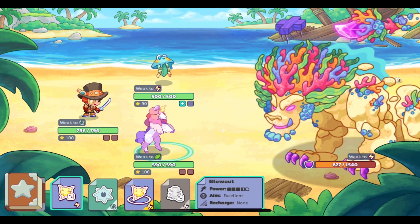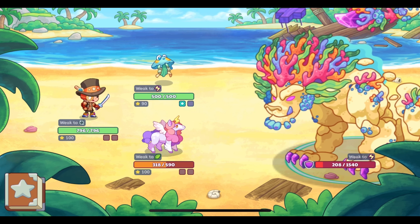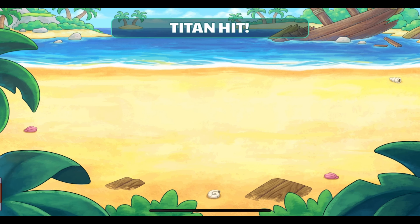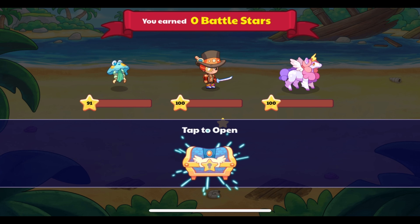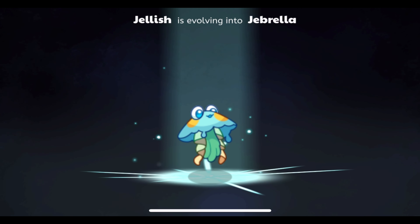We are going to do this titan battle so that we can level it up. We are almost there — it will only take one more battle. The titan is defeated and we are about to level Jellish into Jebrella. We get some battle stars, it gained 20 power, and we got our titan shards. Now we have the option to evolve it — let's do this.